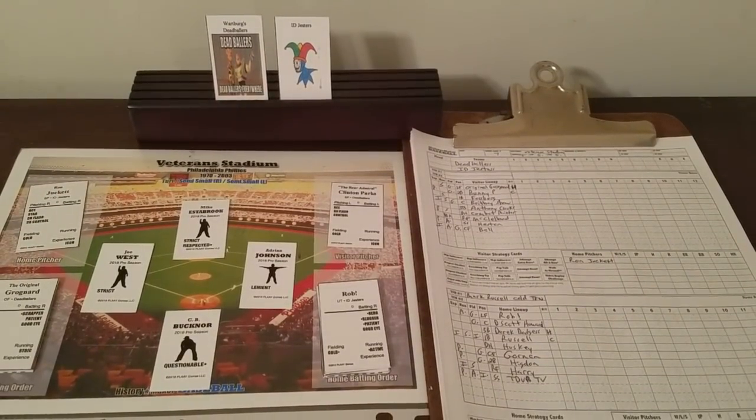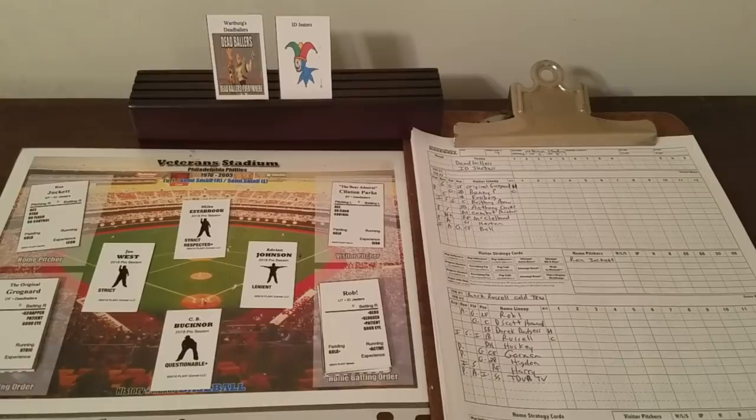Hey everybody, welcome to Game 7 in the Friends of the Community History Maker Baseball Challenge between the Dead Ballers and the ID Jesters. Normally Game 7 is the final game of a series, but in this case we're playing a nine-game series. It could be the final one if the ID Jesters come out victorious, but if the Dead Ballers win — and they've won two in a row — it will go to Game 8 and we will revert back to the Dead Ballers' home ballpark.